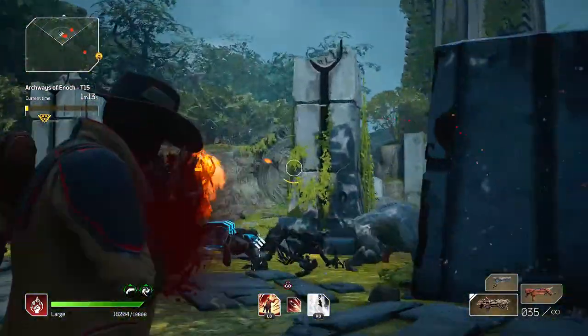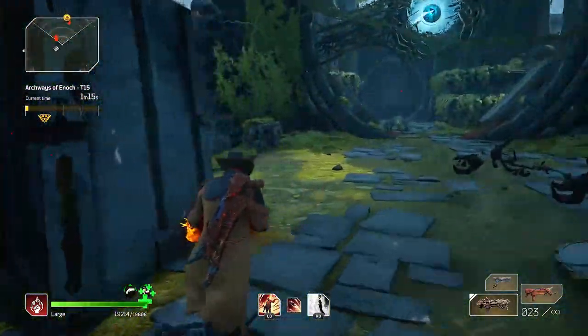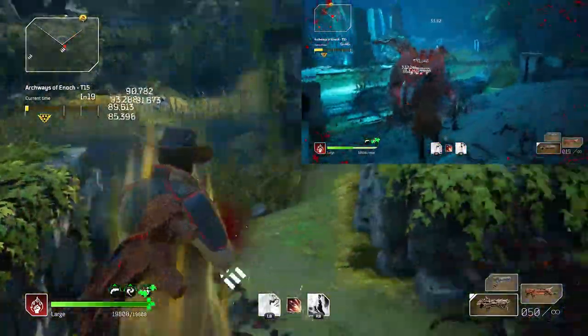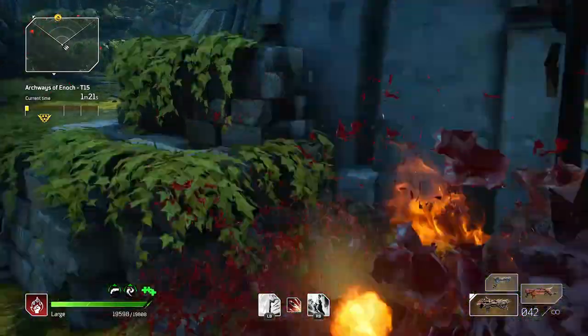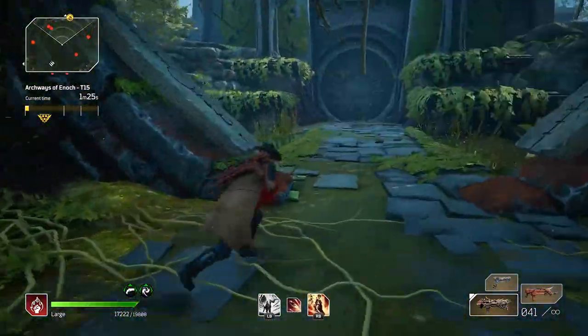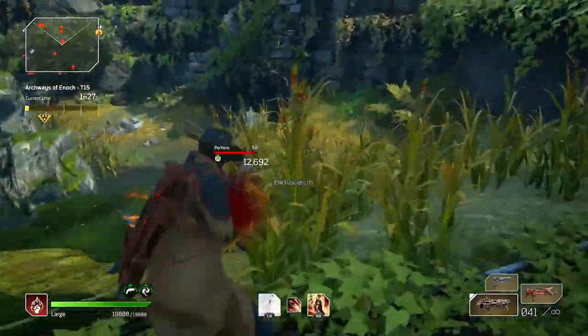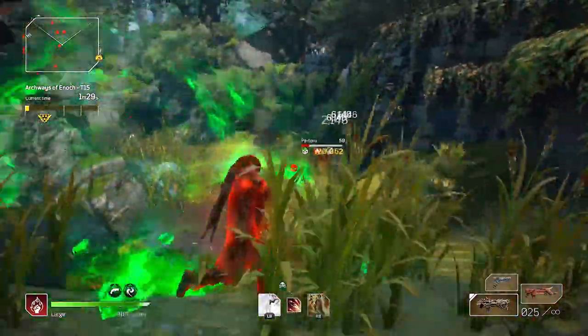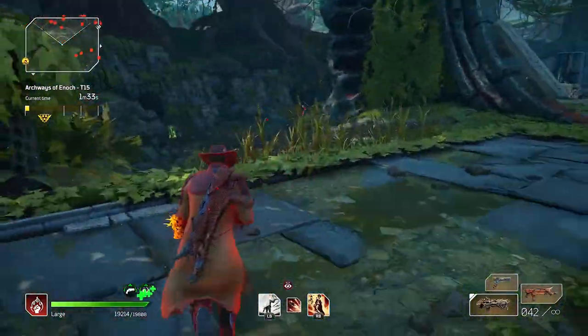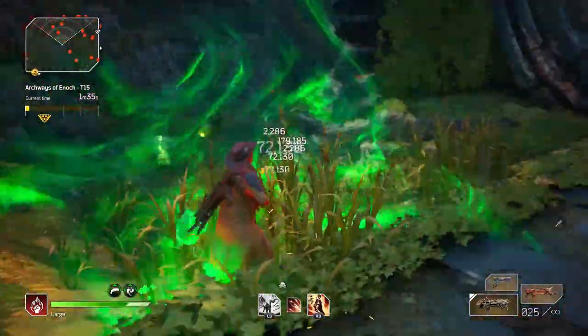For our first setup, the damage is unbelievable — 1.6 million damage critical hits with a submachine gun is truly ridiculous. I like counting the seconds to kill the brood mothers when doing these videos as a frame of reference. Didn't even try on this one because they melted so fast. It is absolutely astounding damage.